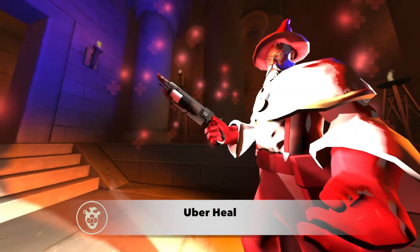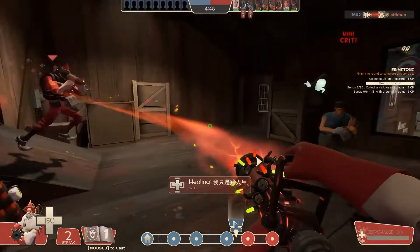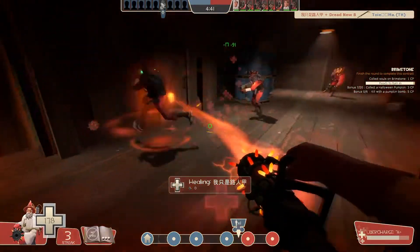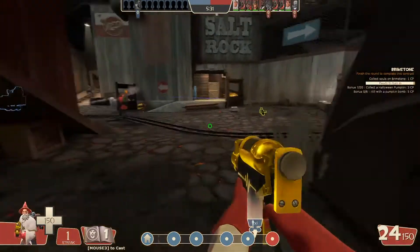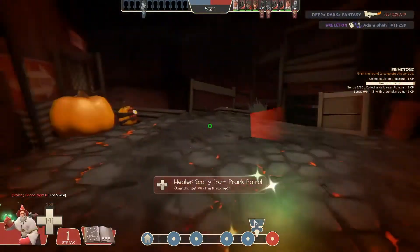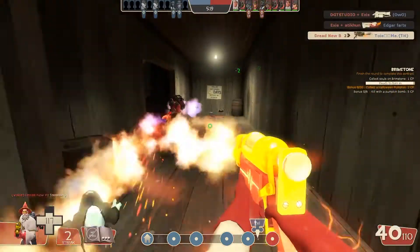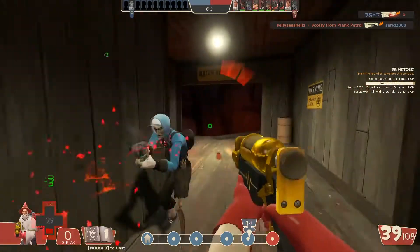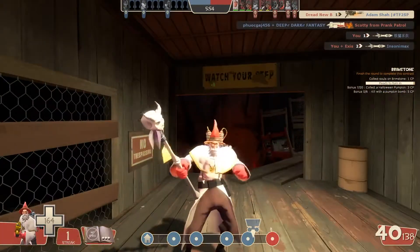The Magic Spell Uberheal has a single charge. When used, it Übercharges the spellcaster and all allies within close proximity, quickly refilling their health up to an overhealed amount of up to twice their maximum health — with the exception of the Heavy, due to the duration of the spell and the Heavy's high hit point total. The Über lasts for one second and the healing lasts for three seconds. It's probably best to use this in the middle of combat to take your opponent by surprise, however I found myself more often than not using it outside of combat to quickly refill my health.